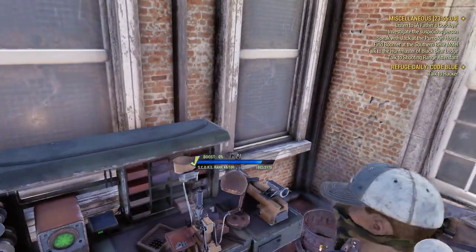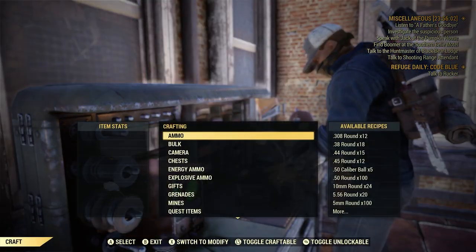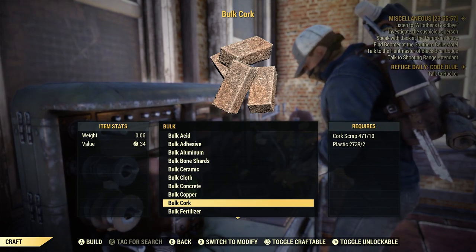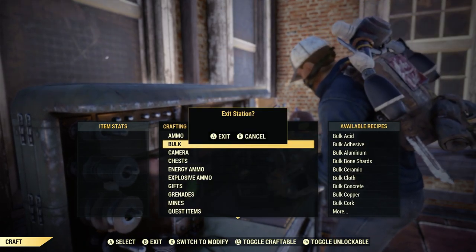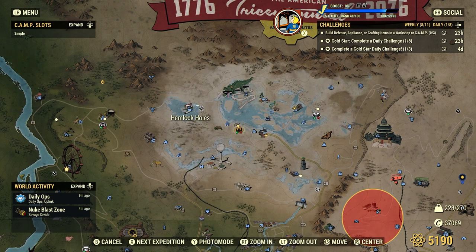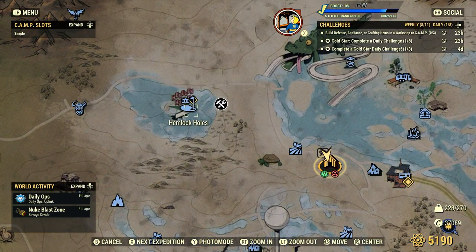And if you're short on time, as I mentioned at the beginning of the video, you can bulk cork — just don't forget to scrap it. Once again, golf balls — all kinds of them right here at Hemlock Holes.